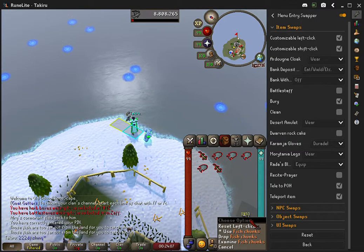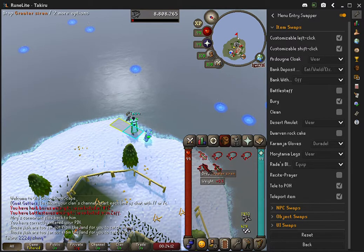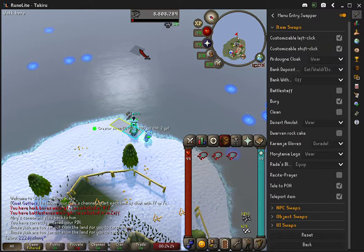I have 'use' set for the things I don't want to drop, and 'drop' for the things I don't want to use. I'm really excited about this one. This is going to change barbarian fishing, aerial fishing, one-tick iron ore dropping — this is huge. This will change teak-cutting and other woodcutting activities.